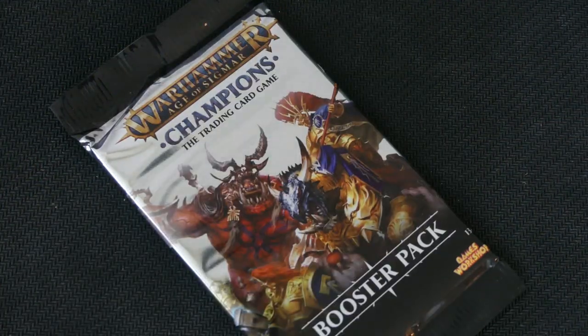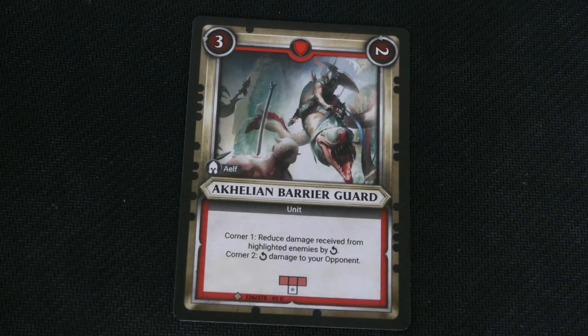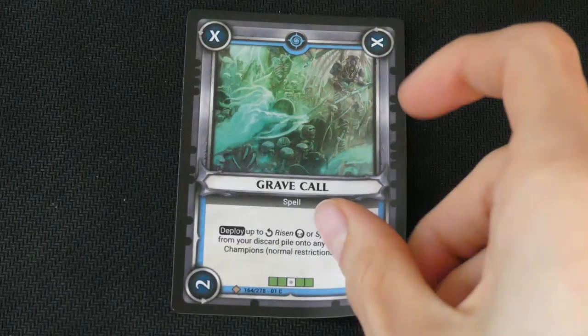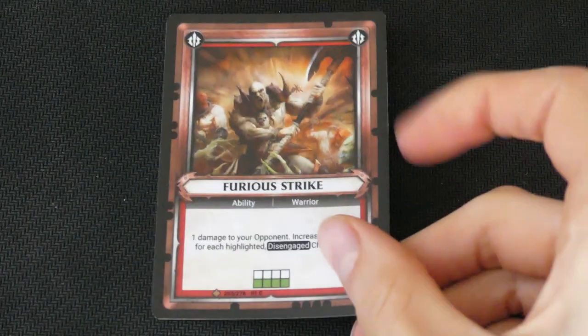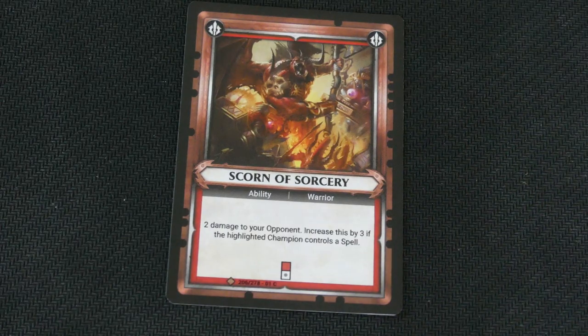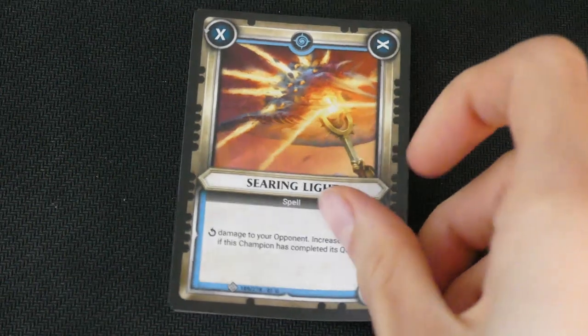If you guys are interested in seeing some playthrough games or practice games, do let me know because I would love to set that up and put some out there for you guys. But I have a few other decks that I'd like to try out. An Aetherian Bearer Guard, Grot Slashes, a Grave Call, Furious Strike, Scorn of Sorcery, a Hellfire Blast — this one is really nice — a Searing Light.